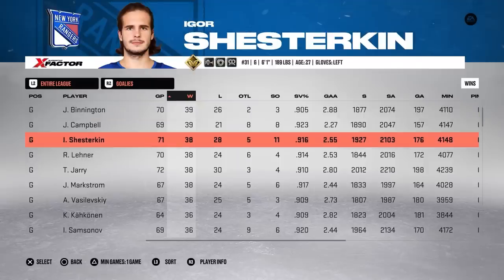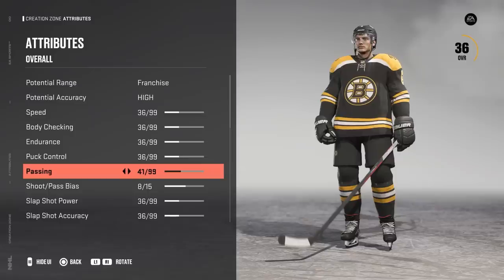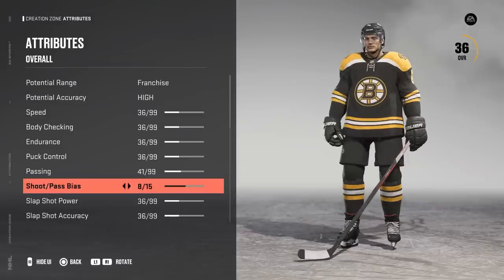The only time I'm checking in on stats is when somebody accomplishes something pretty impressive. Like Igor Shesterkin — he's picking up 38 wins, and of those 38 wins, 11 of them were shutouts. In the playoffs, the Oilers are going to defeat the Buffalo Sabres. With the 5 points Joe recorded, he's going to get 5 attribute upgrades, and I'm putting all of them to passing.